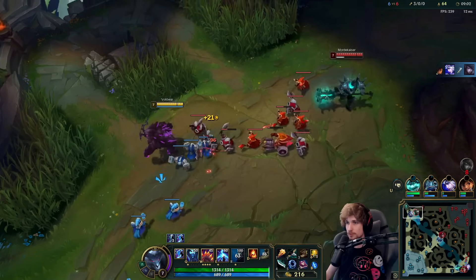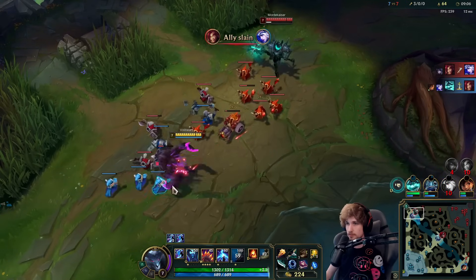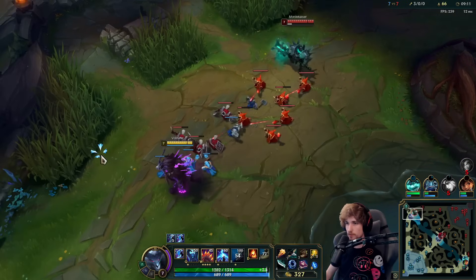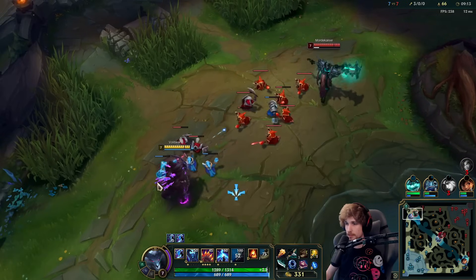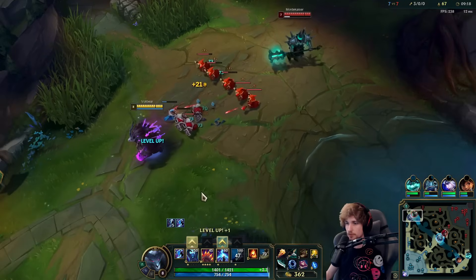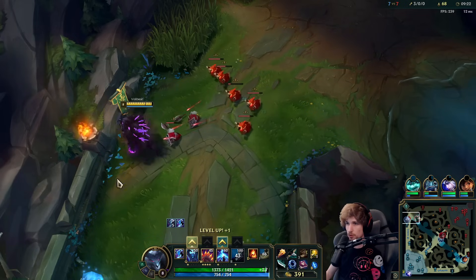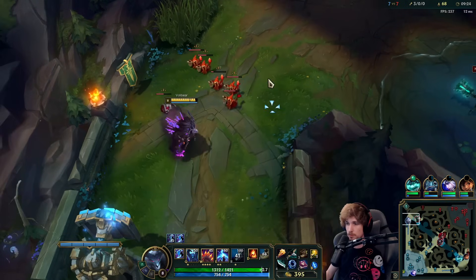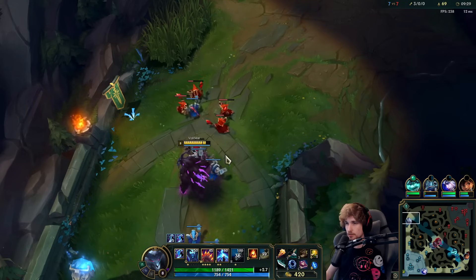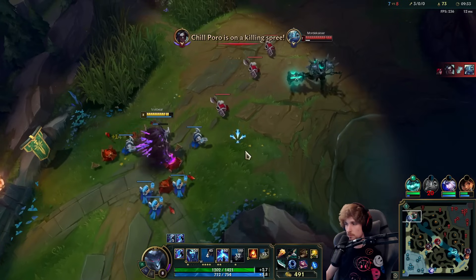The wave is pushing into me, which is great because it allows me to get my passive ready. I'm not trying to stack it too quickly — I'm actually looking for an all-in again. I got my ignite ready. The only thing I don't have is my ultimate, but that's okay because Mordekaiser also does not have ult. So it's not that big of a problem. I'll just keep holding it like this.